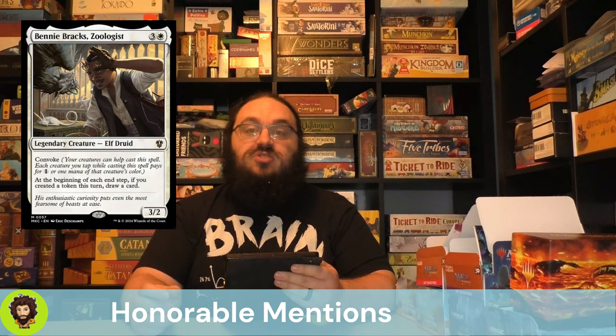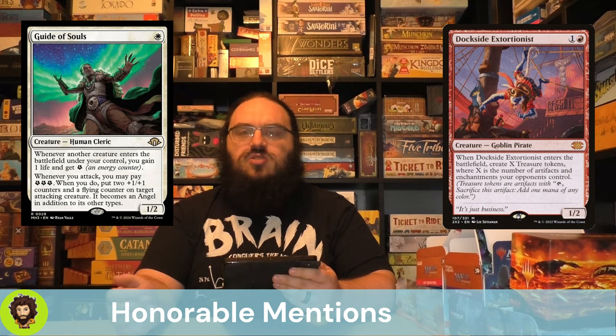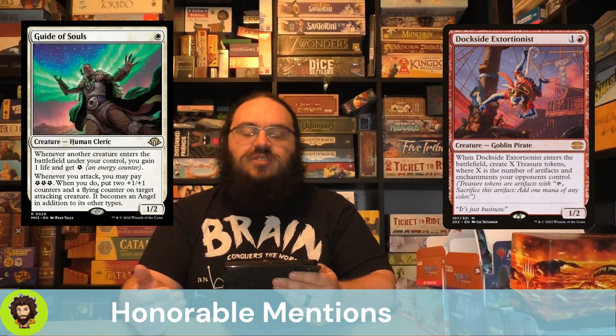With those 10 cards out of the way, let's move into our honorable mentions. Benny Brax, Zoologist draws us a card every turn that we create a token. Dockside Extortionist is here to give us a bunch of mana and we do care about tokens — but obviously he's way too expensive, like $80. Guide of Souls is a great fit here — almost any of the soul cards would work, but Guide of Souls is the most powerful, adding in the energy mechanic, and you can spend that energy to give one of your creatures flying for a bit of evasion.